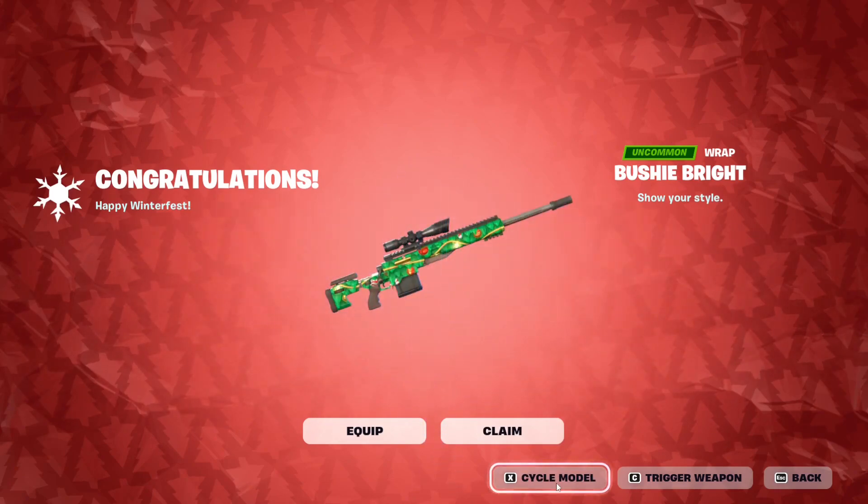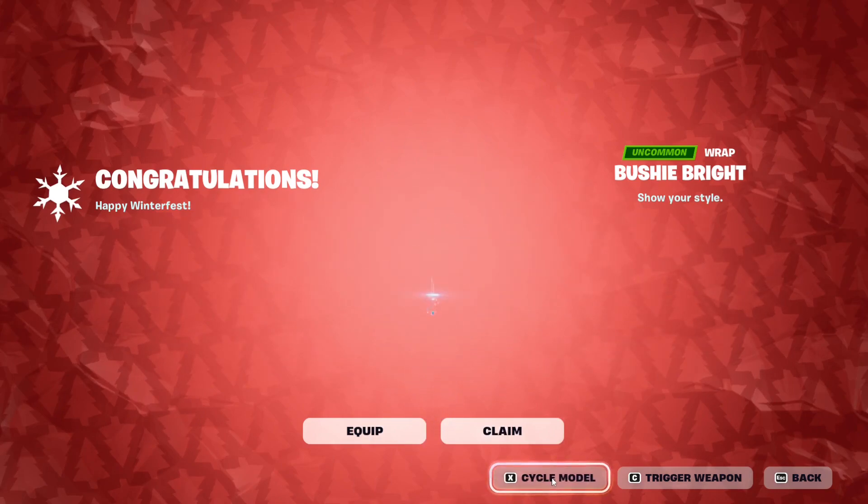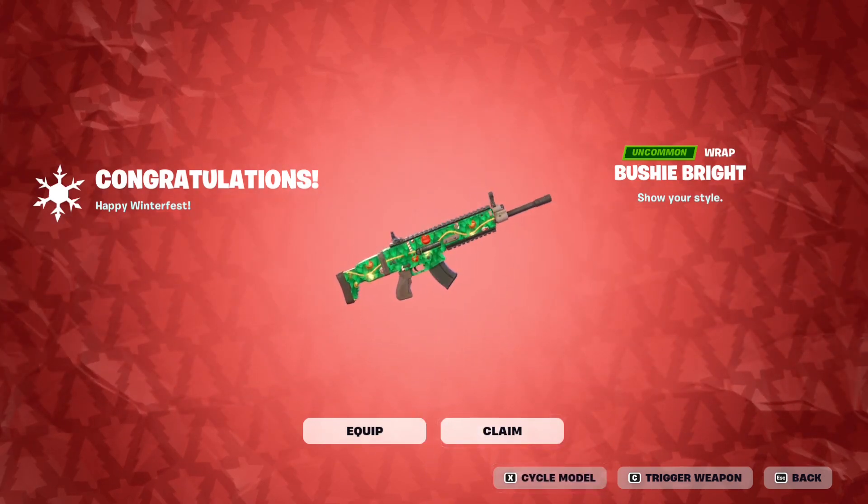It's a really nice wrap to be honest — this shouldn't be uncommon, this should be at least rare. You get the same color scheme as Bush Ranger, you've got the bush-like texture. Here it is on the pistol, the rocket launcher, and the boat, and then back to the AR. Yeah, that's it — I hope you guys enjoyed the video. If you did, make sure to drop a like and subscribe to the channel if you want to see more content like this. Thank you so much for watching and have a wonderful day, bye.